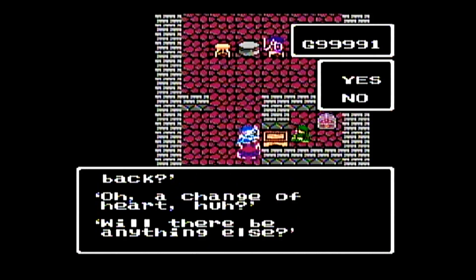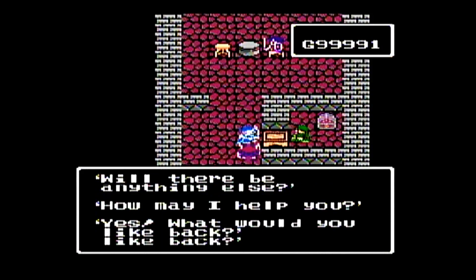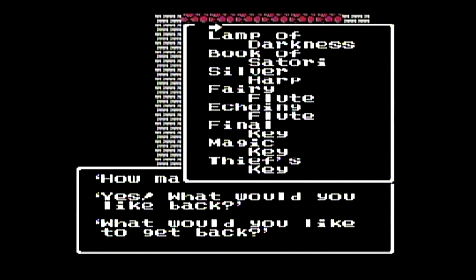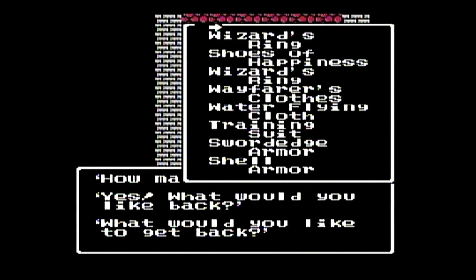For items, I've gotten all the weapons in the game and all the special items. Water Blaster, Vase of Drought, another Stone of Light — I could pull that out and put it on Prince Ernie. Sphere of Light, which we'll be using for the final boss Zoma. We have Ra, Leap of the War Tree, Lamp of Darkness, Book of Satori, and musical instruments: fairy flute, echoing flute. All three of the keys. Wizard's Rings and Spheres of Happiness — you get them from Metal Babbles. You wear them and you gain one point of experience every time you take a step on the ground.